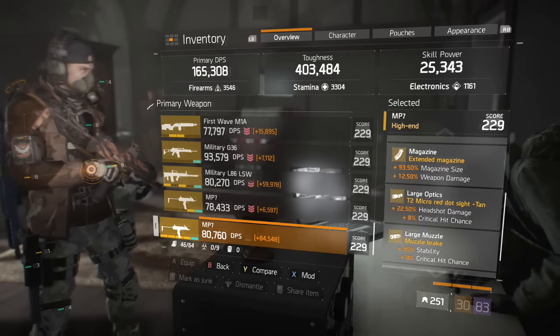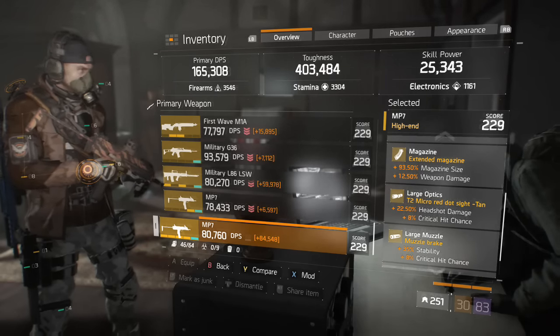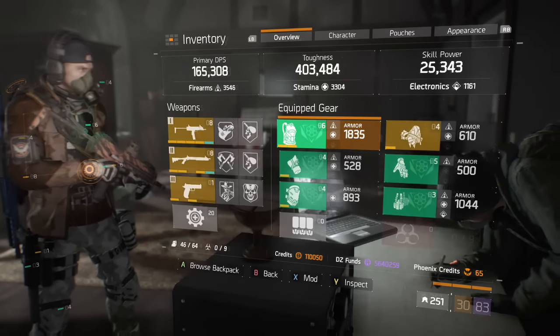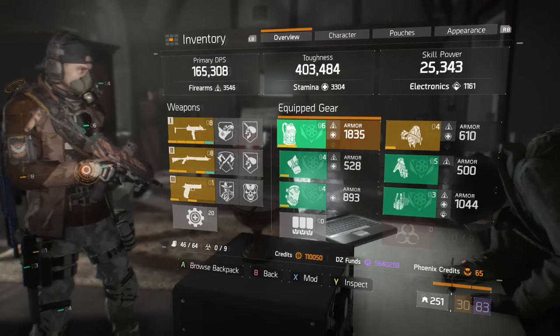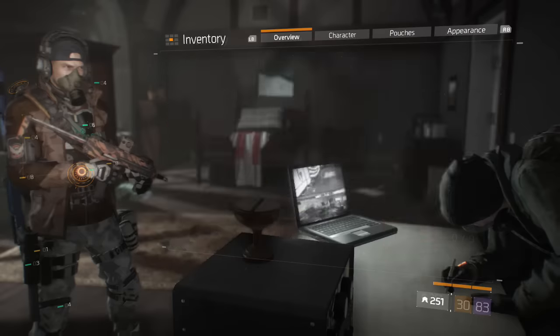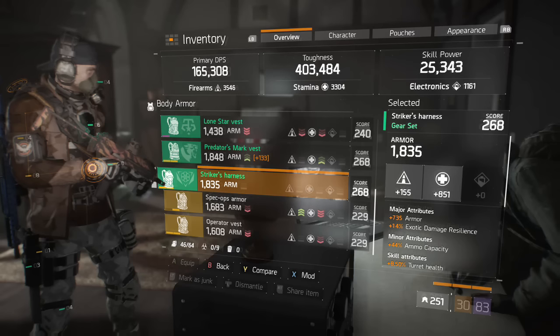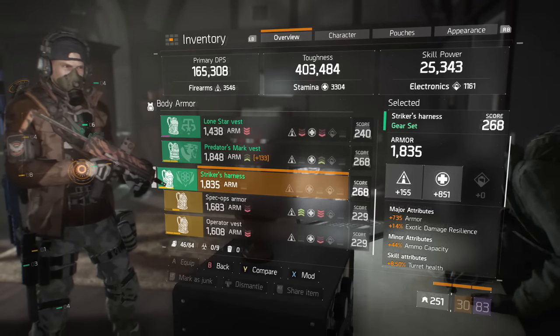You will see in a second that I've gone a bit different from what you'd generally see with a lot of people's builds. The general rule of thumb is Savage gloves or a Reckless chest piece, skill power on your mask, skill power on your backpack, and then crit chance, crit damage, SMG damage or shotgun damage on your gloves. I've switched it around a little bit, and you'll see why in a minute.